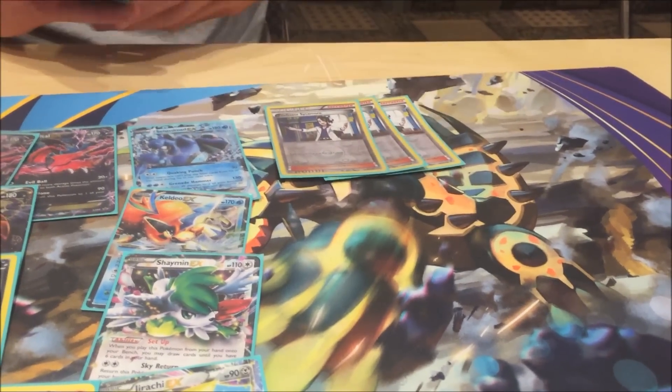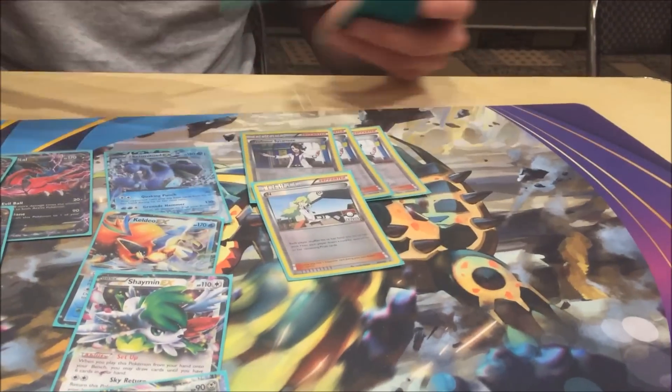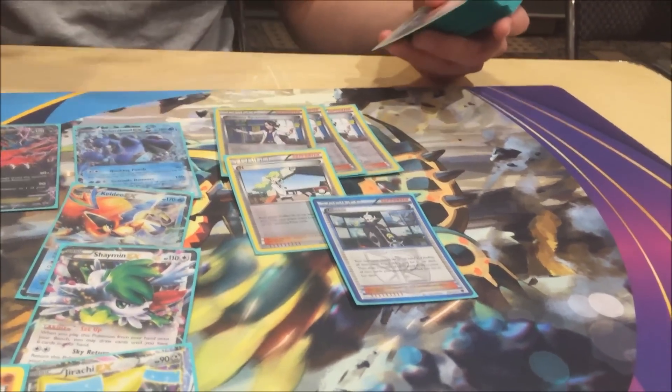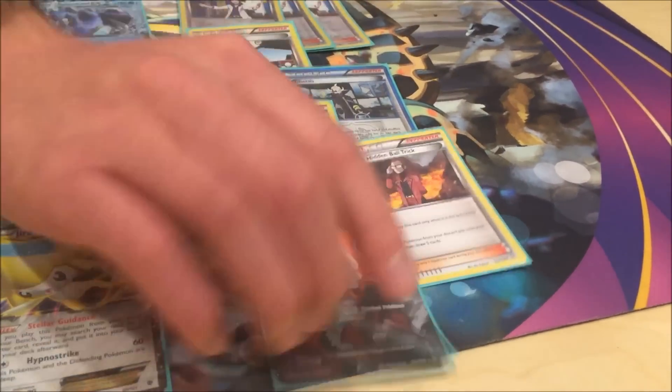Supporters: only three Sycamore. I never saw a need for a fourth because I have a Battle Compressor, Trainer's Mail, VS Seeker engine, so I could fetch what I needed pretty quickly. Only one N, one Ghetsis, one Hex Maniac, one Maxie, one Lysander. It's more of a turbo list, so one-ofs on supporters is what works here.